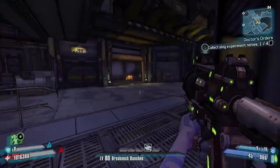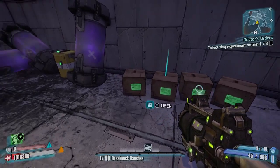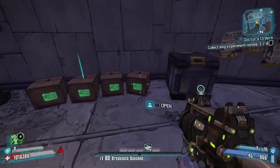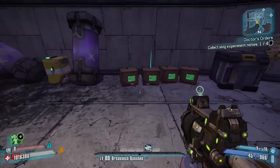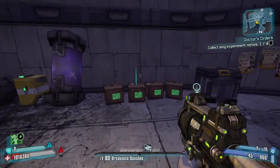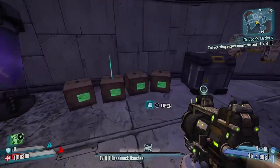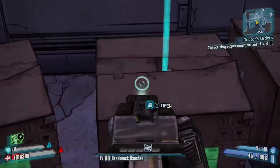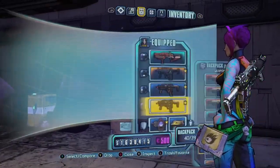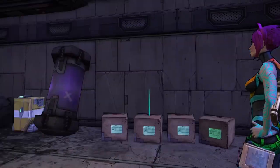In these four boxes here there are loot midgets — you can usually get at least three. You can do this on Normal, True Vault Hunter, or Ultimate Vault Hunter mode. You can get pearls, legendaries, and Bones of the Ancients from this as well. You do not want to pick up this item in here.